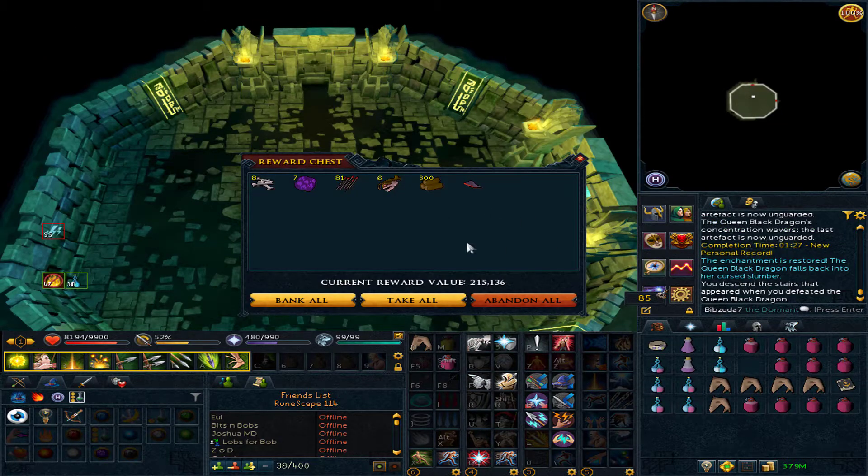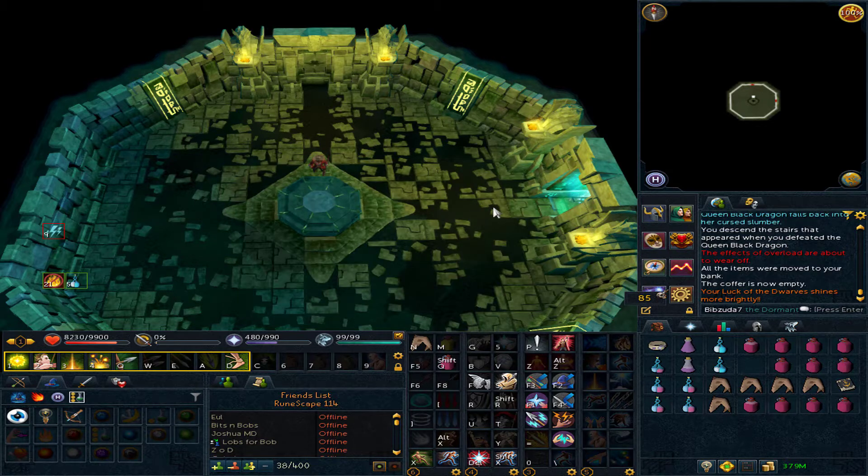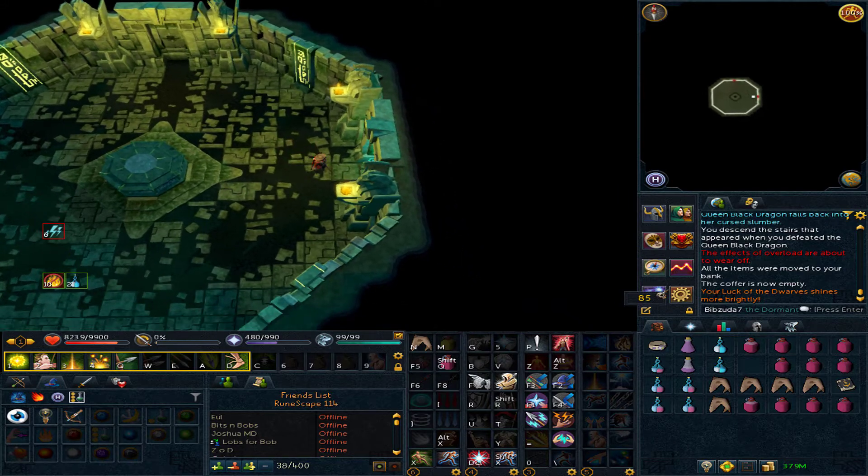Just managed to pick myself up a royal sight on this QBD task — that's the first one I have of that. Pretty nice to get it for the collection. Now I just need the bolt stabilizer and the frame to finish off the royal crossbow, and after that I think it's the upgrade kit, visage, and kite shield left. Still got 85 more black dragons on this task, so probably will have quite a few more drops to show you guys.